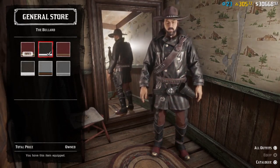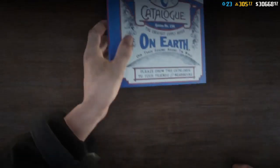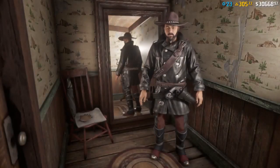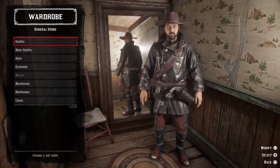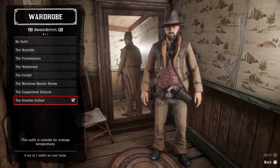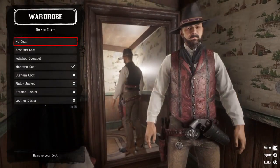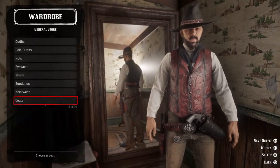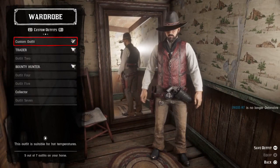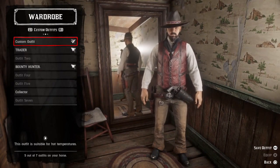For me I'm going to go for this black one because it's the one I like. Equip it, then leave and go to your wardrobe. Equip the Grizzlies Outlaw, then get out of the Grizzlies Outlaw, go to coats, and remove the coat. After that, save this outfit as 'Trial.' That's the first step.